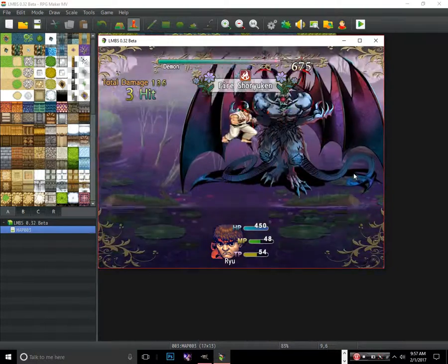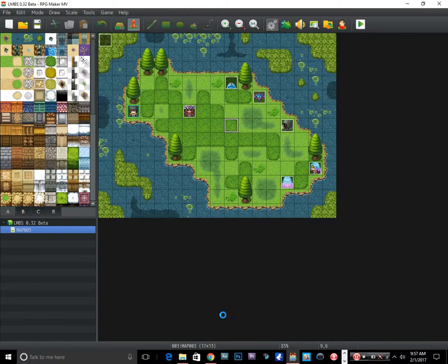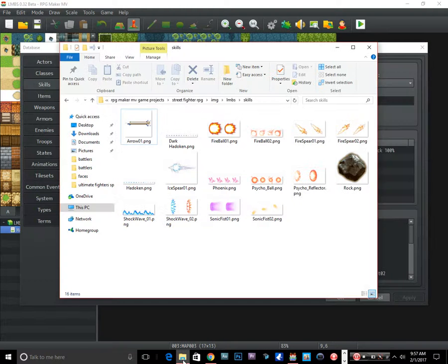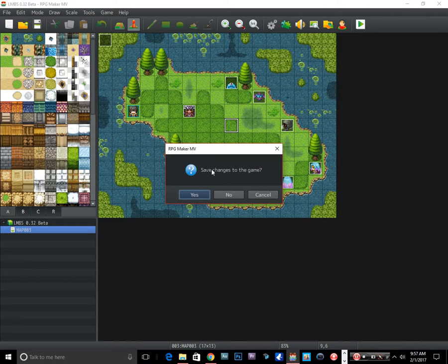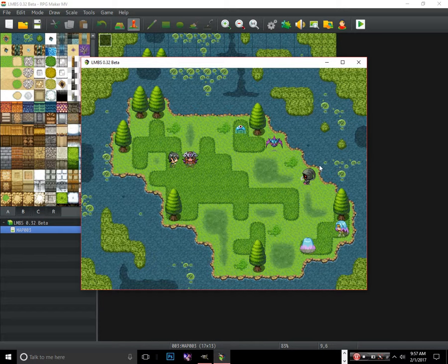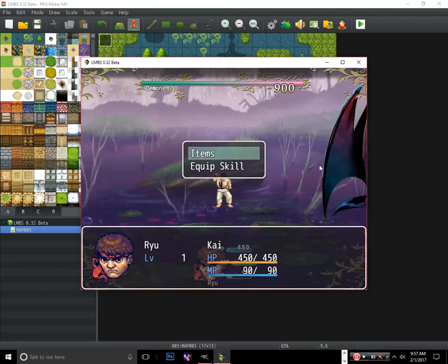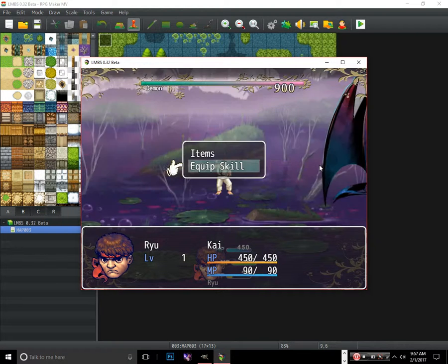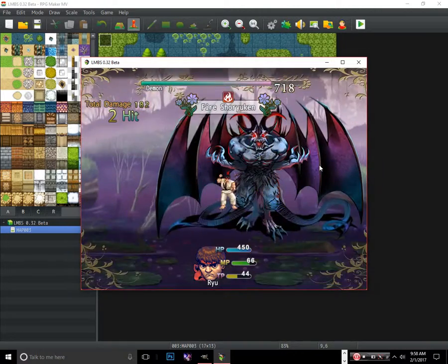That looks fantastic — like you're just throwing things in the air. I wonder if we can have nothing as a sprite. Let's try leaving the sprite blank in user mode. If we leave it blank it might just work — I'd much prefer to just have the hit effect show the sprite on impact. That way we don't have to worry about a separate projectile sprite. And it works — fire shuriken hits. That's another way you can make skills: you don't always need a projectile, a sprite, or a user animation.